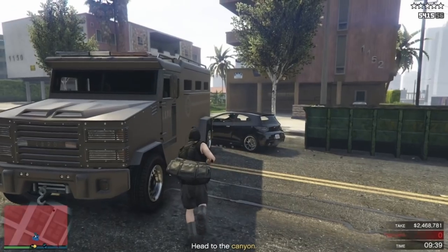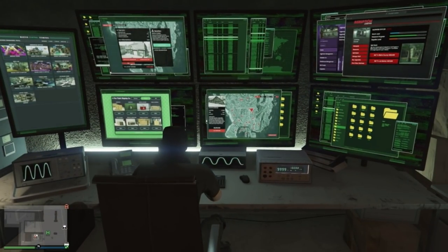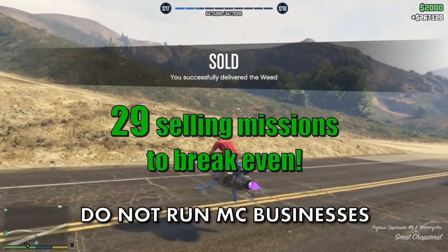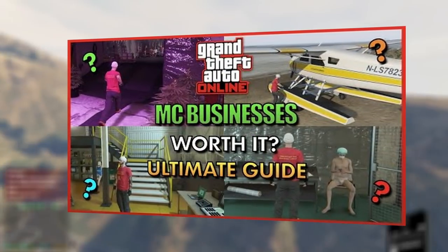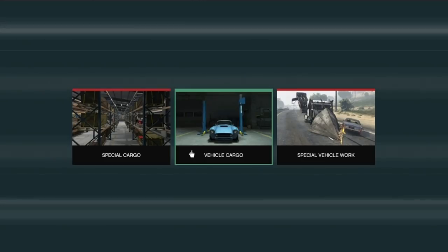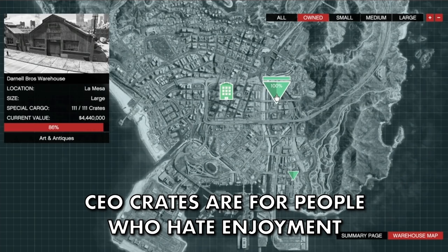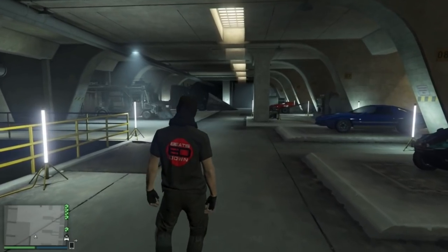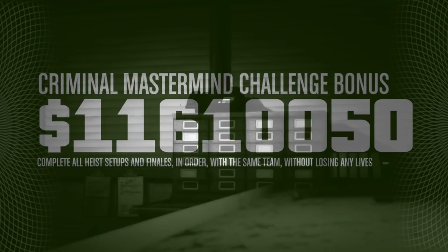Now, on to the businesses you don't want. Apart from using them to stock up your Nightclub, do not buy the MC Warehouses and use them as a business — I've made an extensive guide on how bad these are with a link in the top right. The Hangar pays reasonably well but the effort to stock it up is nowhere near worth it. CEO Crates also pay well but the missions are boring and tedious and it takes way too long to fill a warehouse. The Vehicle Warehouse should now only be purchased to store your special vehicles.